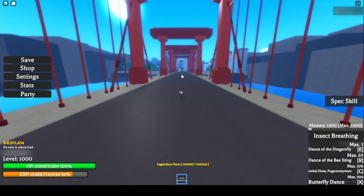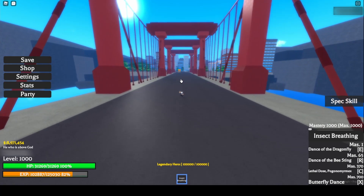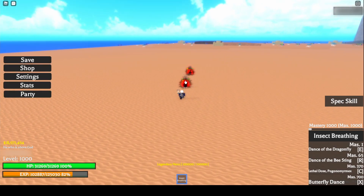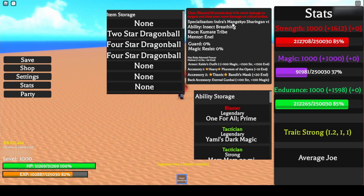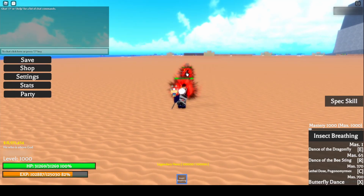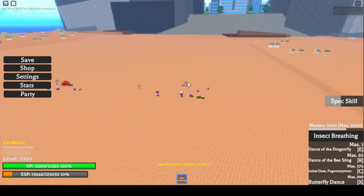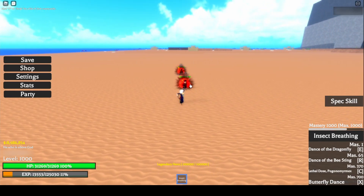I'll also show you the combo I use for farming money and Dragon Balls from the bosses. I use my Mangen Q Sharingan V1 Indras — pressing V and then E — and I'm one-shotting them every 12-13 seconds.